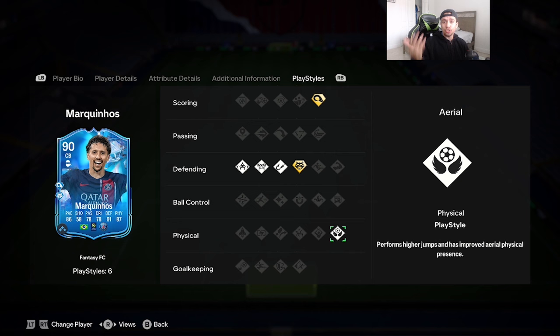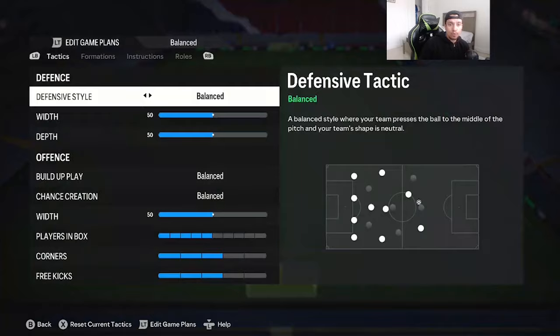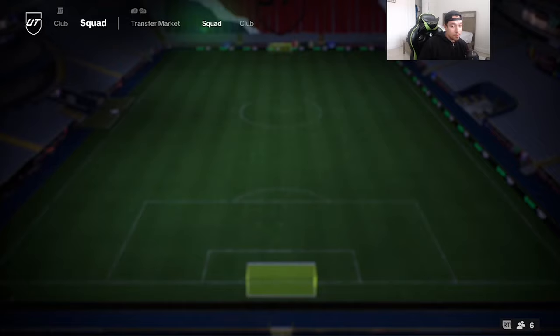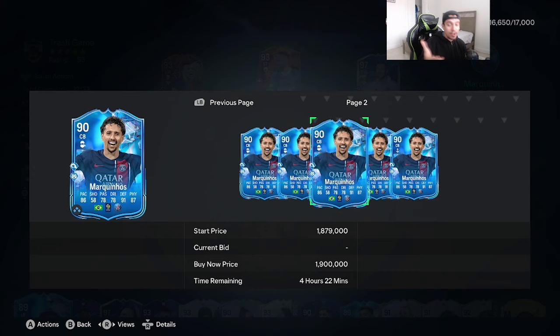Interceptions, stand tackling, and slide tackle go up to 99, defense awareness at 96. He has 85 strength and 88 aggression, which is a decent combination. 72 agility, 71 balance — with him having Jockey on basic, it's going to feel pretty nice. This card is going to be playing in a 4-3-2-1 formation as a right center back, next to Team of the Year Rio Ferdinand. Marquinhos is close to 2 million coins — 1.8 to 1.9 — which is very pricey, but this card is looking promising.